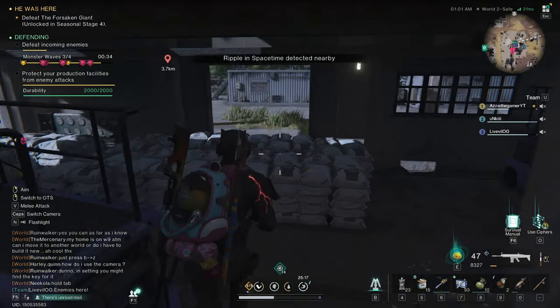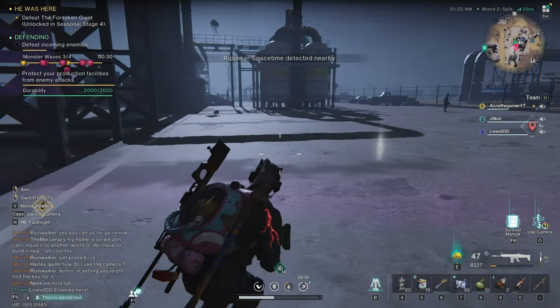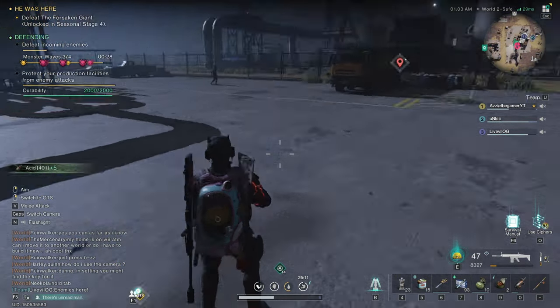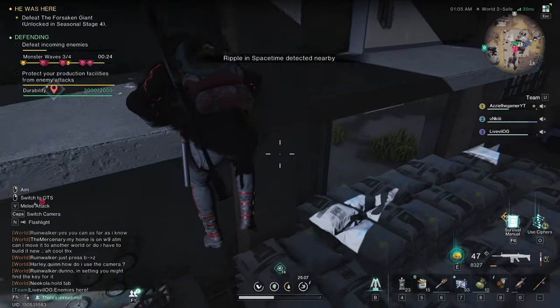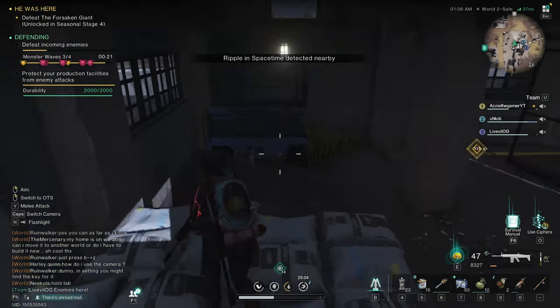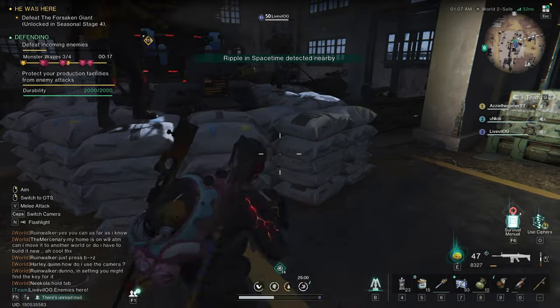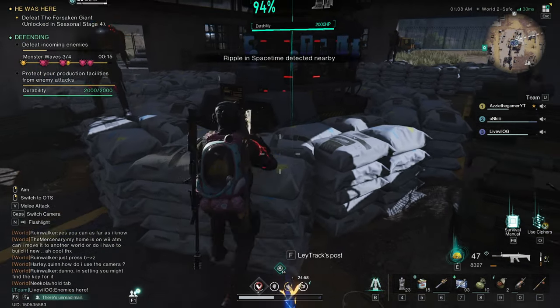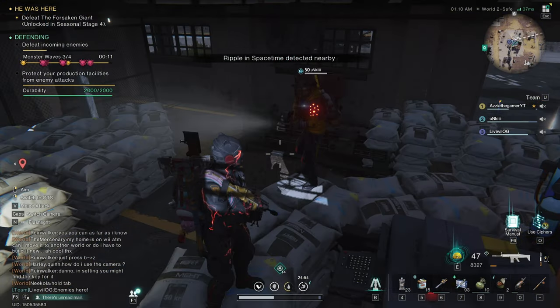If you do a good couple of hours here with teammates that have permits, you could easily get yourself about a thousand acid. There's also a food out there where you can get more acid — an extra percentage — which is pretty nice.